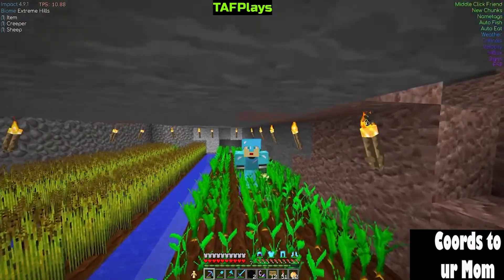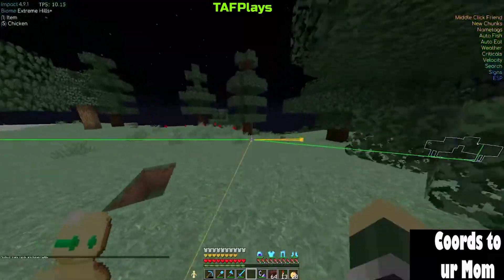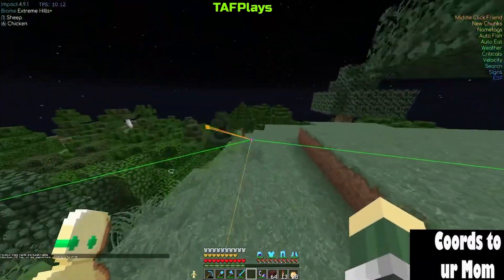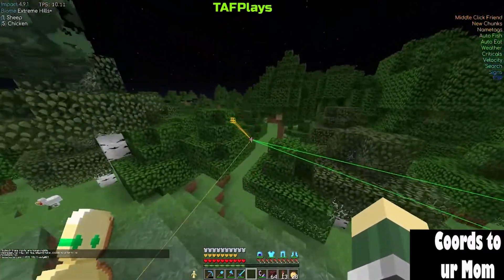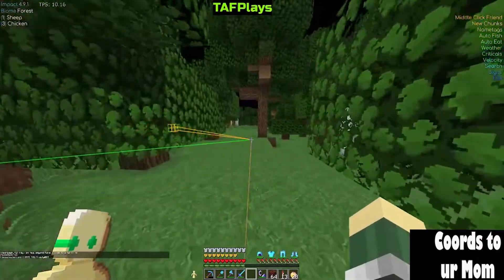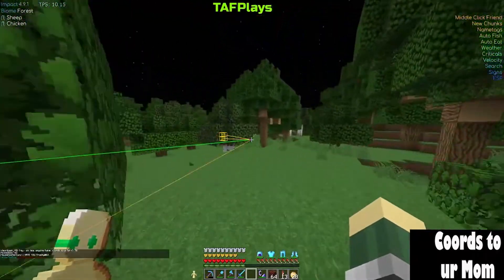Without further ado, let's go find some bases. We got some tracers popping up over here. I thought that was a portal but those are chests. Let's see what's going on out here in the woods.